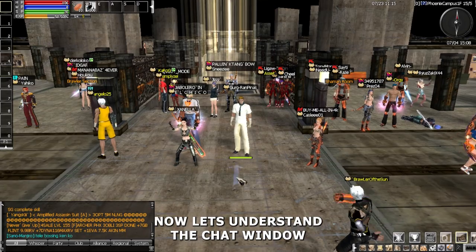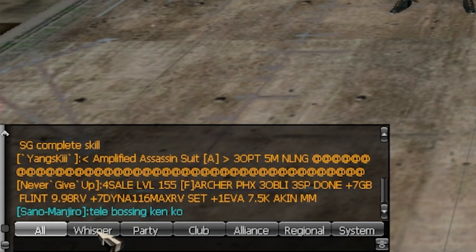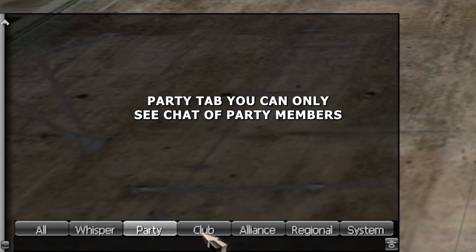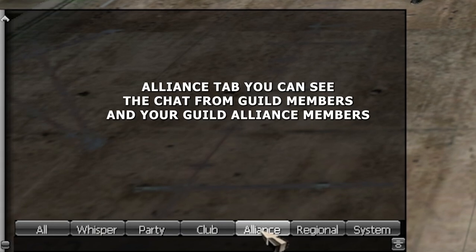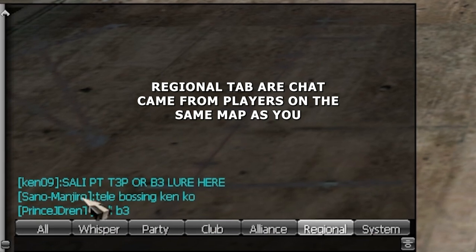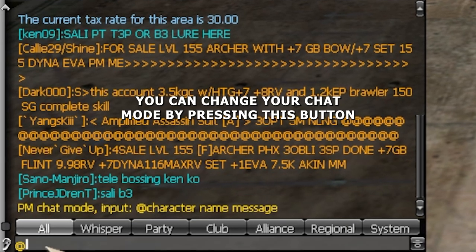Now let's understand the chat window — it can be found on the lower left. On the All tab you can see all chat. The Whisper tab shows only direct messages from other players. The Party tab shows only chat from party members. The Club tab shows only chat from guild members. The Alliance tab shows chat from guild members and your guild alliance members. The Regional tab shows chat from players on the same map as you. The System tab shows messages from the game system. You can change your chat mode by pressing the chat mode button.